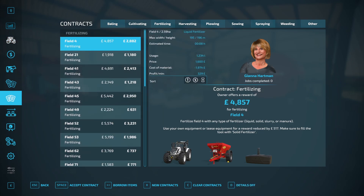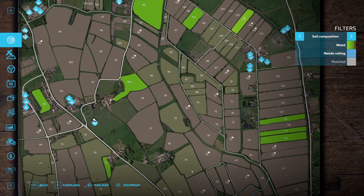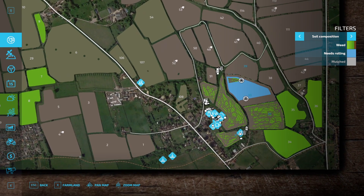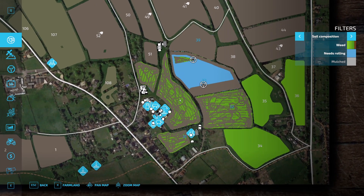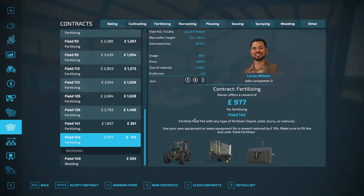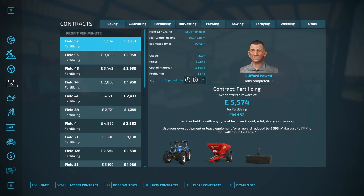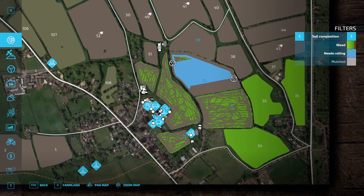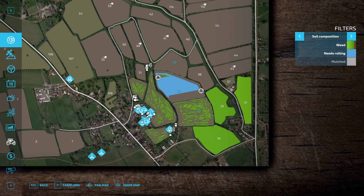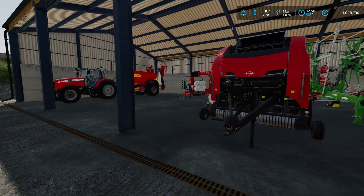Let's put details on and look at the contract map. It's all fertilization contracts — maybe it's a bit early for baling. I was planning on doing a baling contract so I'm a little surprised there's nothing available. It's all fertilizing and weeding, and some have negative money, which is silly. We've got loads of fertilizing to do ourselves, and I'm wondering if baling contracts will come in the next month. I don't want to sell all this kit before we could possibly use it.